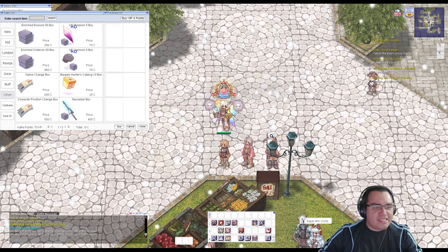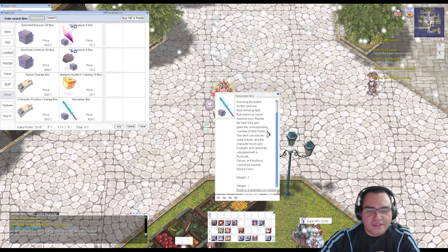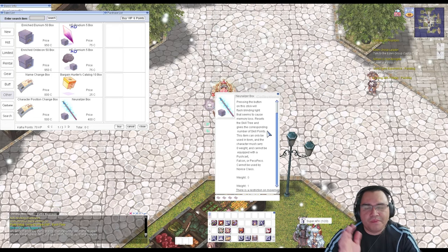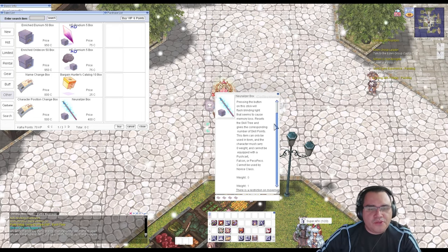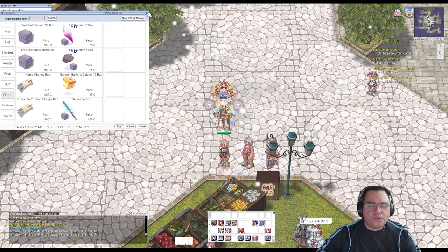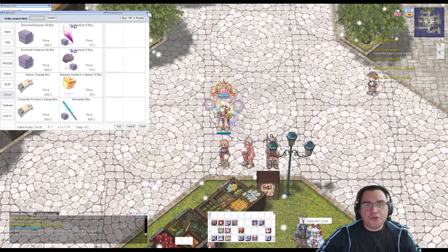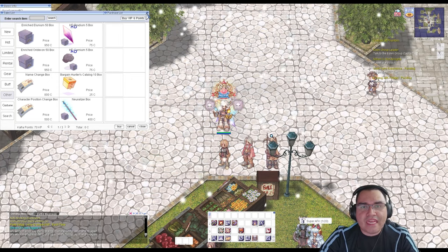There is a cash shop item you can buy to reset your skills — this is the Neutralized Box. After level 99, this is one thing you can use. But if you're below 99, don't use this one — use the free one. There's also another way to reset your skills which I'll show you later, but let me show you how to reset your status first.